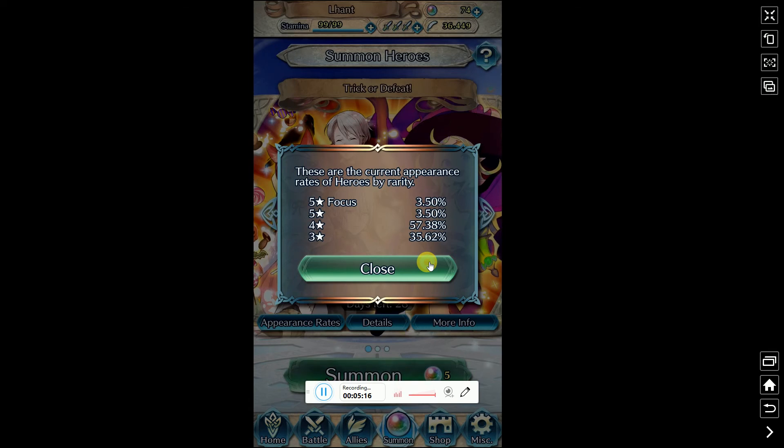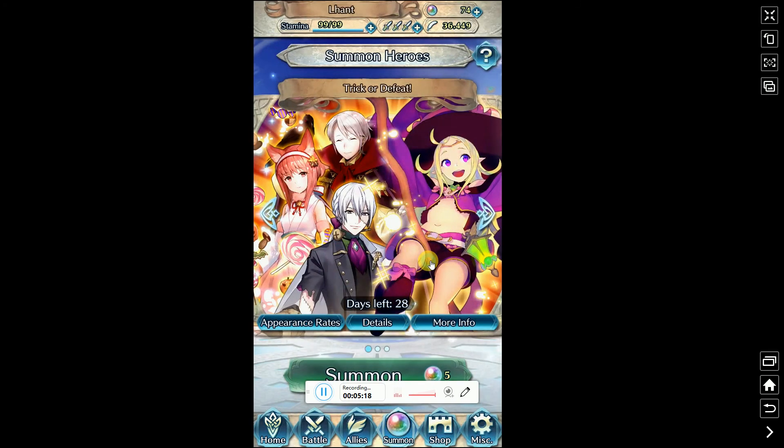Unlike Fate/Grand Order — I don't know if you guys play it — it's one percent throughout the whole game. You could spend like a thousand bucks and not get a five-star. The rates are horrible. But that's about it guys. Crappy luck right there — E-rank luck. I used up all my luck on Ira. The gacha gods aren't with me anymore.